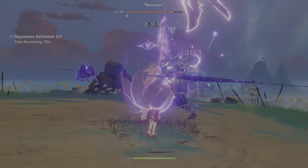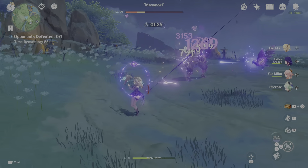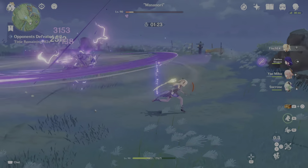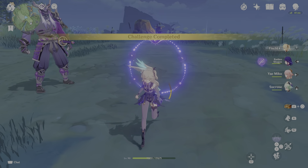I use mono-electro against the Lectors in the Spiral Abyss. And if you have C1 Raiden, you're charging her burst even faster. So he's dead — that's over. Completely viable, completely doable.